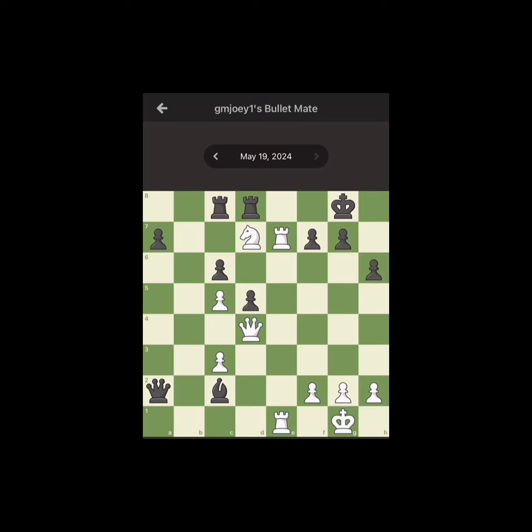Weekly Chess Puzzles. GM Joey 1 Bullet Mate — White to mate in 5. 3, 2, 1.